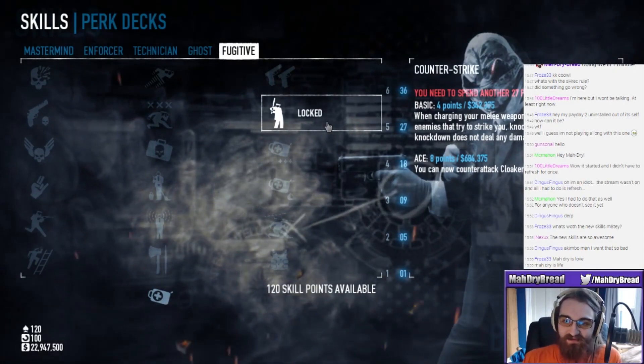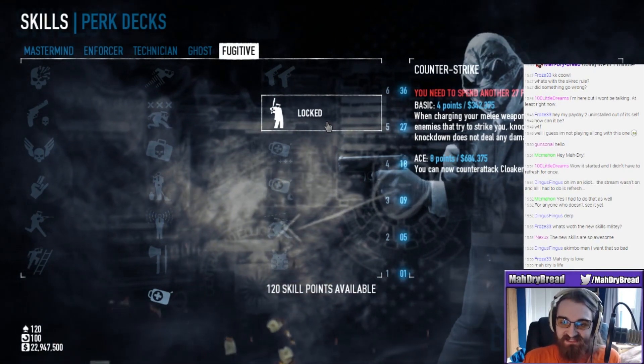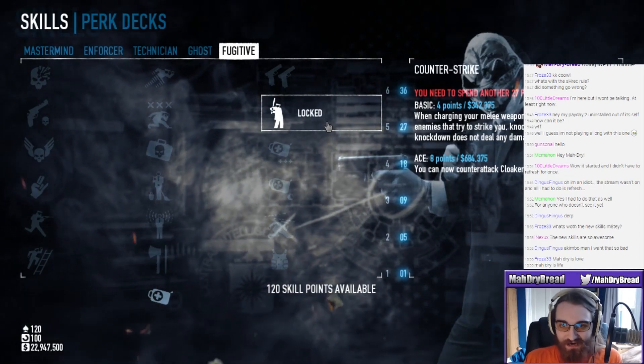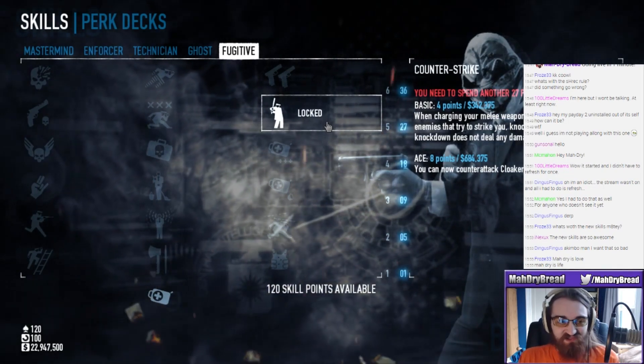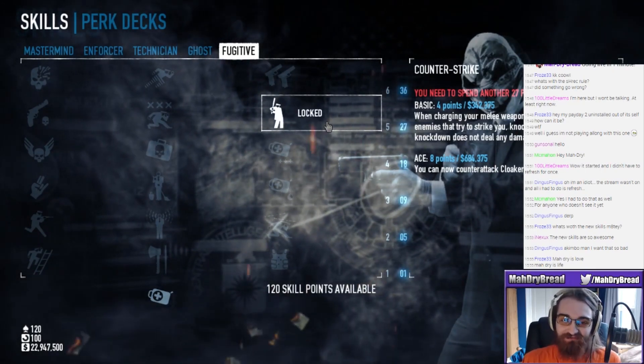Counter-Strike - when charging your melee weapon, you will counter-attack enemies that try to strike you, knocking them down. The knockdown does not deal any damage. On ace, you can now counter-attack cloakers. I don't know how practical it is because you'd need to be charging when someone goes to punch you, but it would probably be really fun.